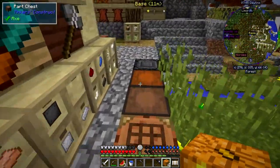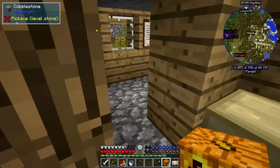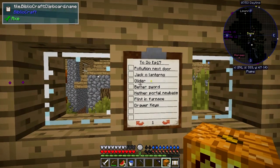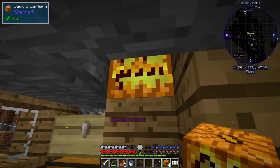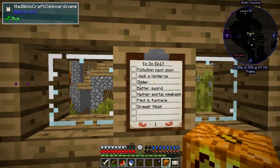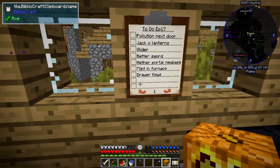Automatic processing is next. I did actually make a checklist — look, yes a checklist! So we did the pollution, done jack-o-lanterns as you can see. As far as I can tell I don't see any pollution but then again with this running it doesn't help too much. I want to make a glider, a better sword, draw keys, and sort out flint in the furnace.